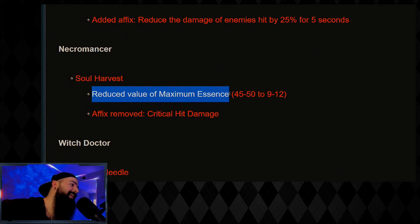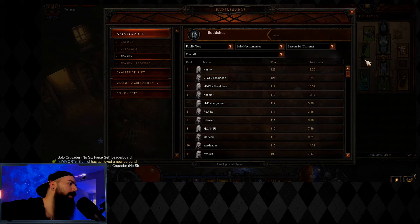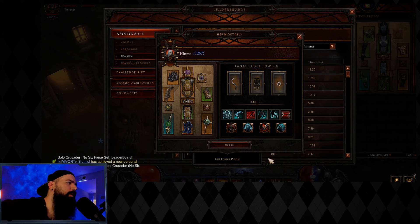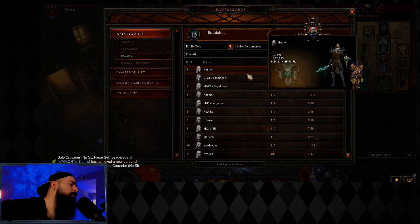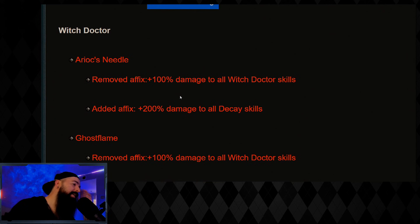Soul Harvest: reduced the value of maximum essence from 45–50 down to 9–12, so this might take a hit for poison scythe melee Necromancer. Also the critical hit damage affix was removed, so it got nerfed a little. They did wipe the leaderboard and it looks like there was a 122 clear with 1267 paragon, so it's still performing pretty well but maybe not as wild as it was previously.